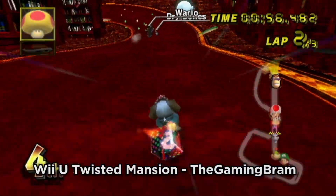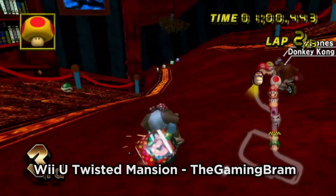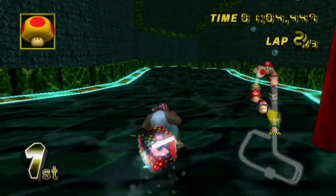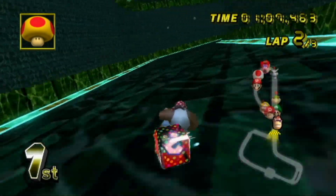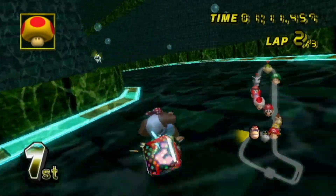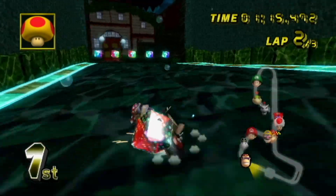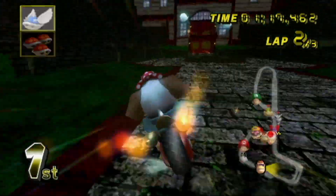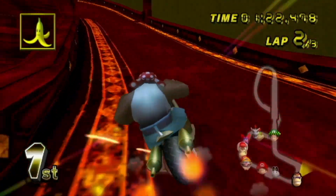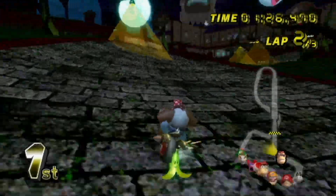And finally, Wii U Twisted Mansion by The Gaming Bram. One of the things I really like about this rapid fire showcase idea is that I can briefly mention updates to tracks I previously covered without an entire segment reiterating information. This update to Twisted Mansion is magnificent. The updated textures are beautiful, especially in the water section; the smoother collision for the road is appreciated; and the introduction of new objects like the Boos and the swinging chandeliers are incredible additions to a track that I already previously recommended in a more primitive state. Check this one out again — it's really nice.